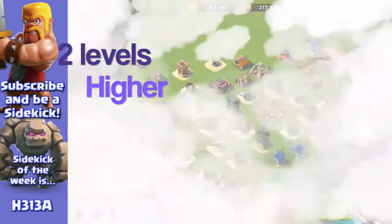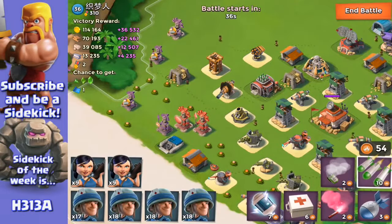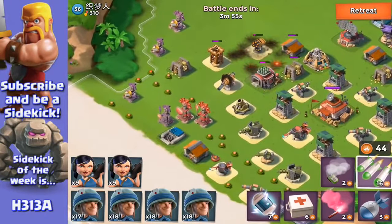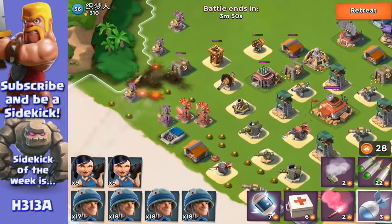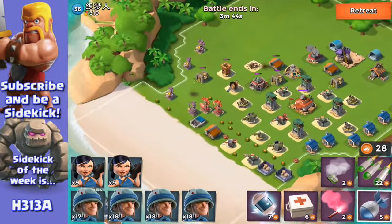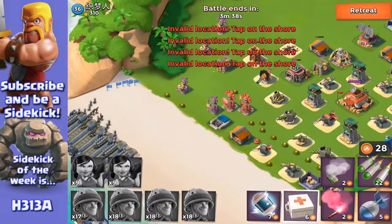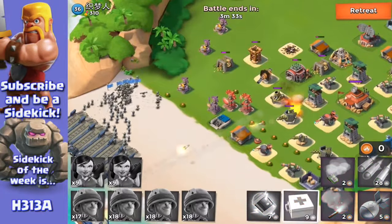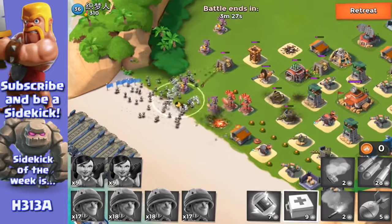So this one is two levels higher than me. I'm going with Rifleman and Zooka because they're really quick to make and they're really brutal. Let's take out the rocket launcher first. There's a little tiny space between the rocket launcher and that building, so we can probably get a missile between those two. The next highest target you have to destroy is going to be the Mortar, because Mortars can take out whole swathes of Zookas. The whole idea is to keep your Riflemen alive as long as you can, because once they're gone, your Zookas are totally defenceless.